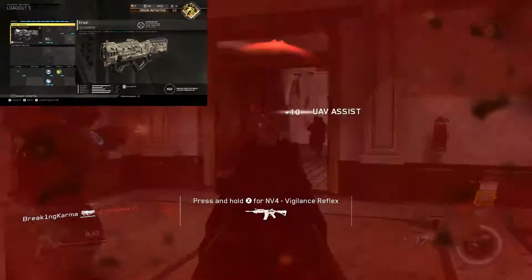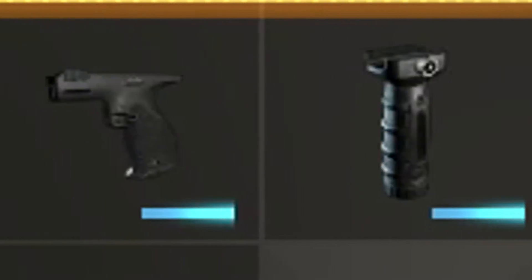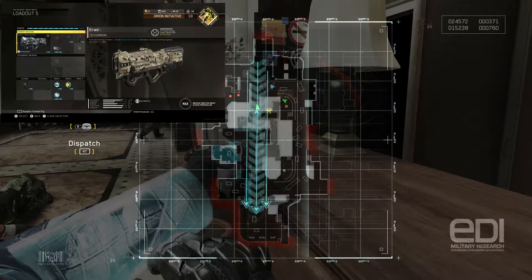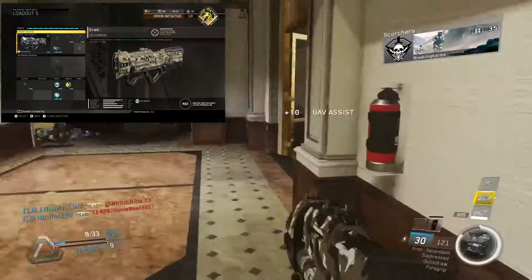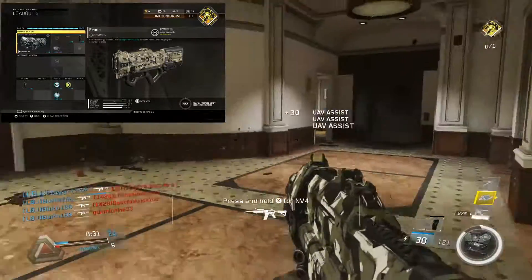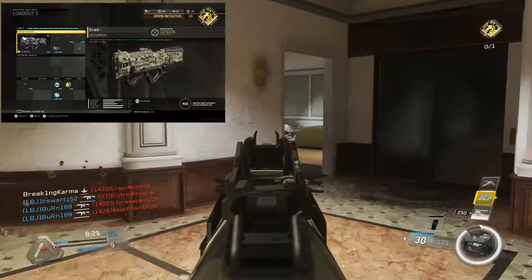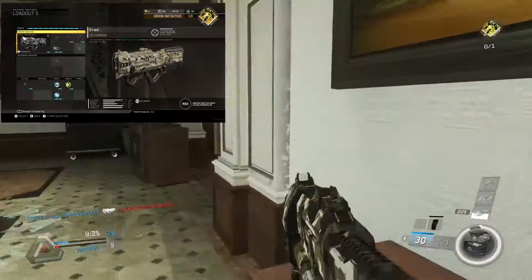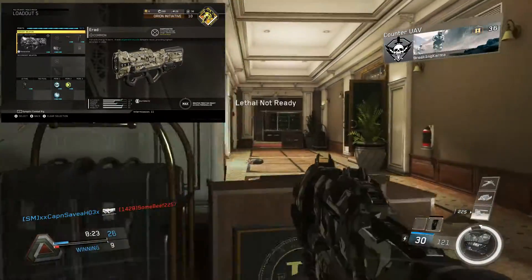If you do plan on rushing with it, the best attachments you're going to be using are Grip, Quickdraw, and Fusion Mag. This makes it overpowered because using the Grip with its already nice accuracy makes the long shots flawless in aiming. Quickdraw is needed because the ADS is noticeably slow on the E-Rad. And lastly, Fusion Mag because it regenerates ammo, making it much easier to rack up kills without running out.